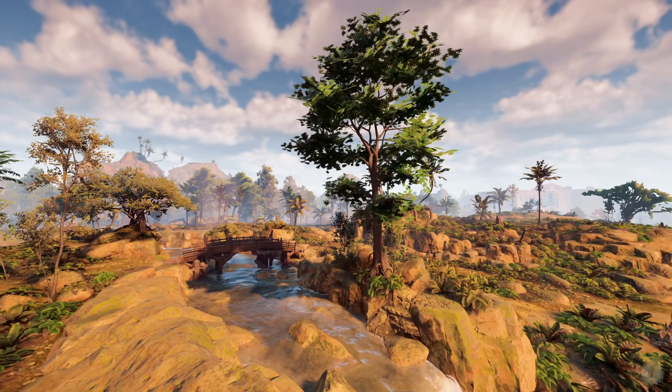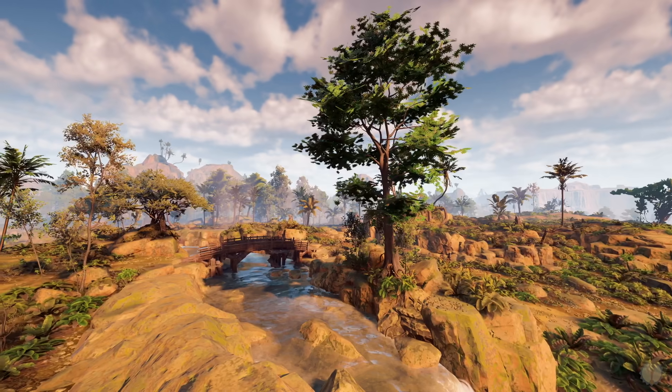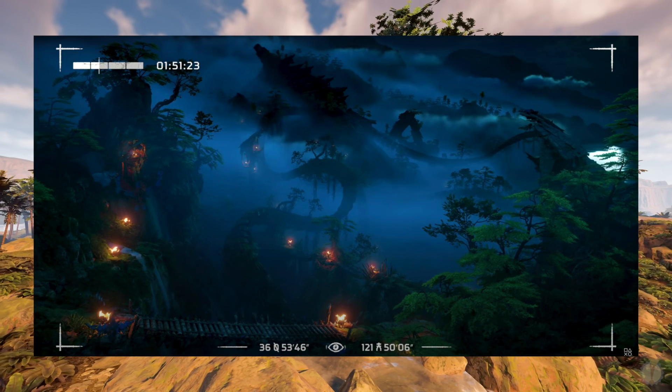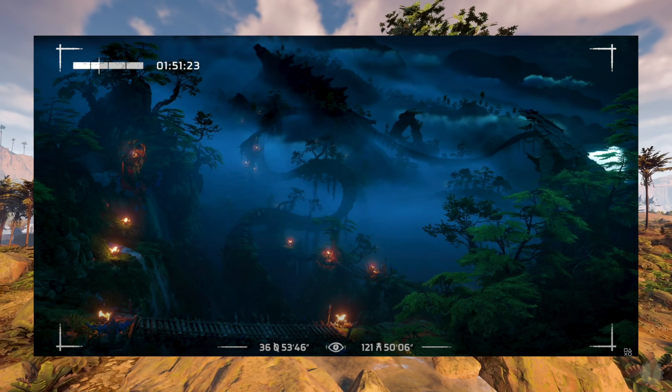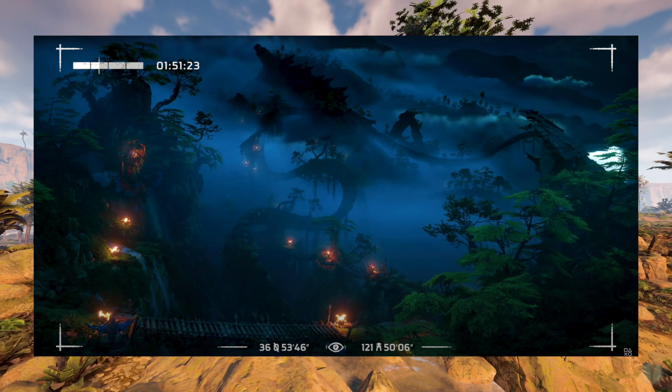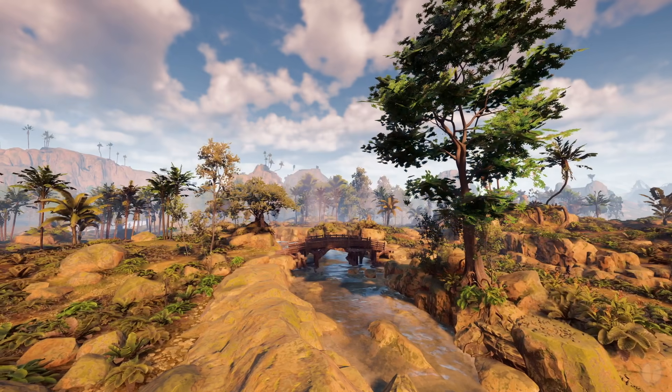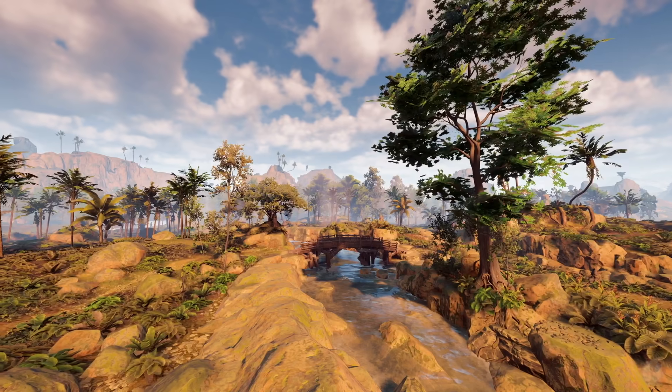Prior to any gameplay being shown, the countdown itself gave us some very interesting information concerning some of the locations we'll discover in the Forbidden West. Each location shown came with its own corresponding set of real-world coordinates, and some were even given additional context and information from Guerrilla Games' official Twitter account.